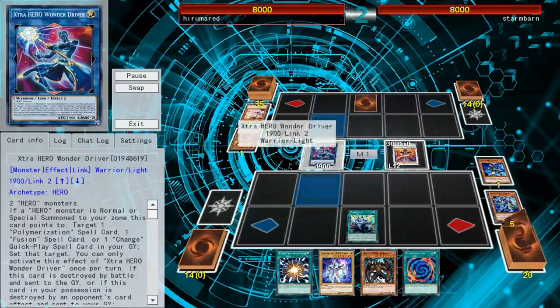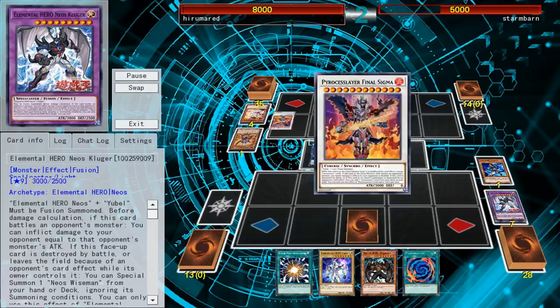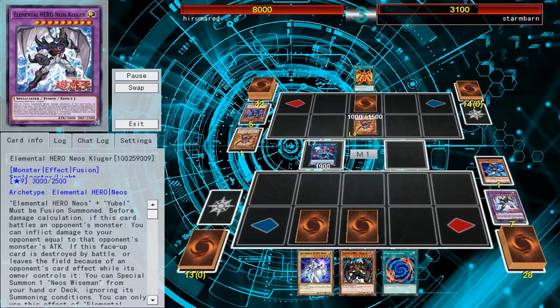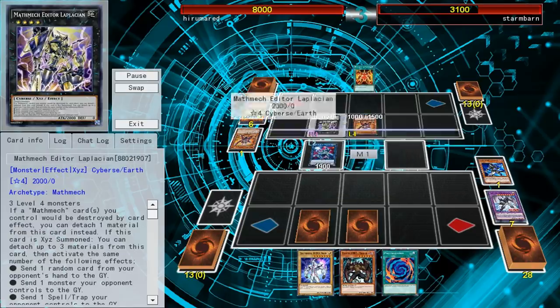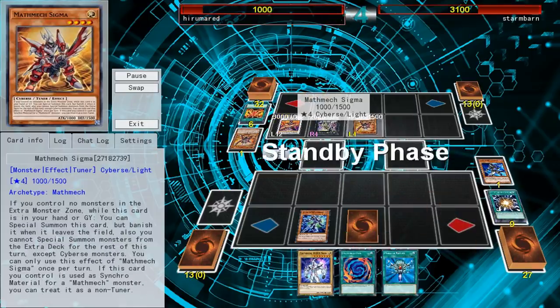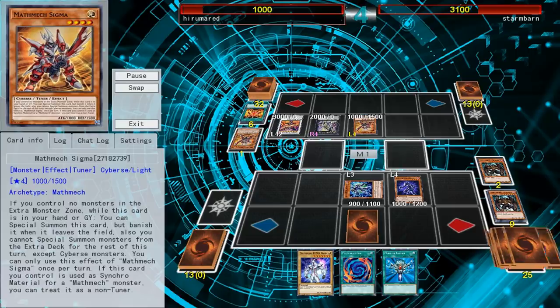Luckily, I still have my normal summon for the turn, and I go into Neos Kluger, who's amazing. This is my first duel of the day, so I forgot that after using Neos Fusion, you're locked out of summons for the rest of the turn. My plan was to float into a Wise Man, but that didn't work because Neos Wise Man's technically not a hero monster. So he's just going to clear my board and get rid of a card in my hand — luckily, one of the cards he gets rid of is a Malicious.